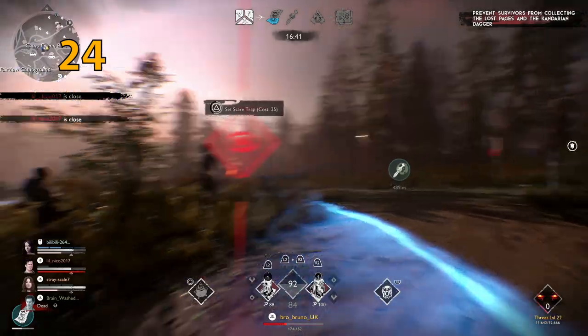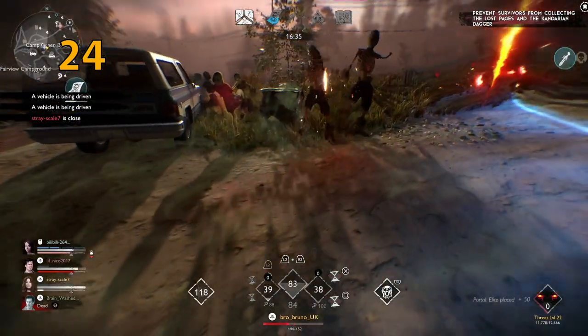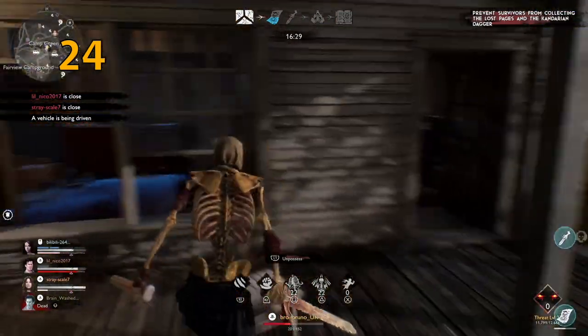When doing point control, set as many traps inside the point as possible and keep reactivating them as soon as you can, so you always have units on the floor while still possessing another one. This will also help increase fear levels on the survivors, which can eventually lead to a possession.